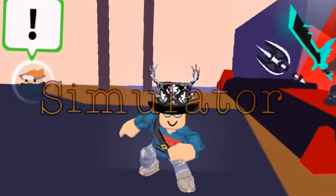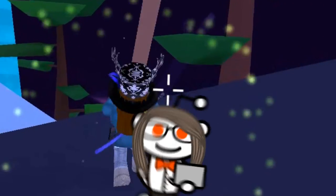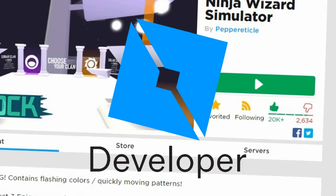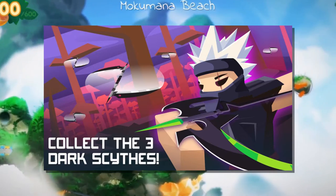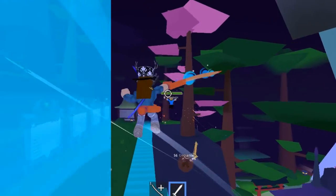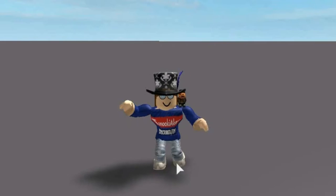Ninja Wizard Simulator. Sounds like a kid's dream, right? Well, this odd choice of a game exists. Created in 2019 by the developer Peppersicle, this odd game focuses on many different tasks. Today, we are going to review this game. Are the ideas too jumbled? Does the combat system work? Let's find out in our second episode of Game Review. Let's ninja backflip into it.